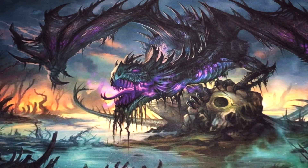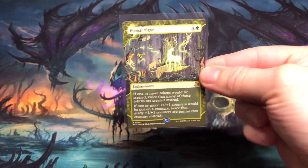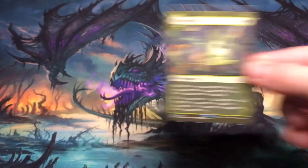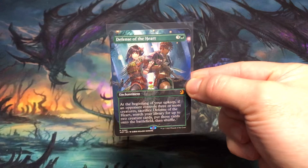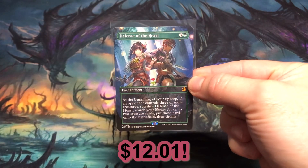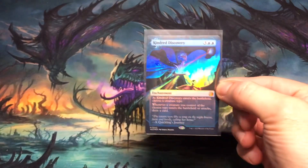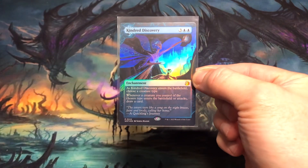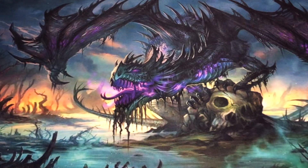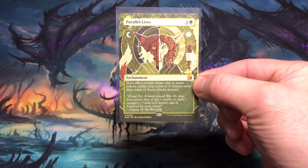Next up are the rares and mythics from Enchanting Tales. Leyline of Abundance at twenty-nine cents. Primal Vigor at four dollars and seventy-five cents. Defense of the Heart anime borderless mythic coming in at twelve dollars and one cent — the third highest card out of my bundle. Kindred Discovery foil mythic at twelve dollars and twenty-four cents — second highest out of the bundle. And the highest card out of the bundle: Parallel Lives mythic coming in at twenty-four dollars and fifty-three cents.